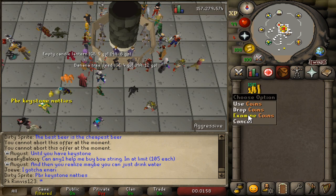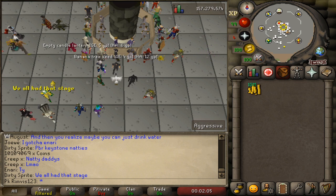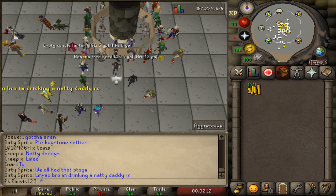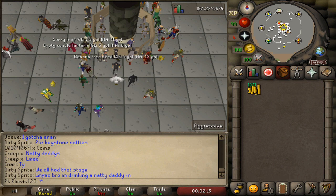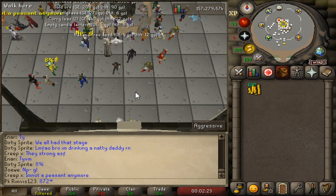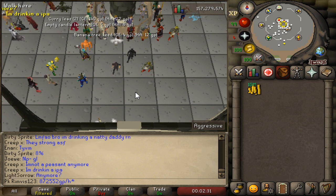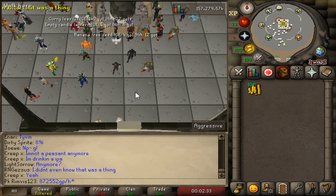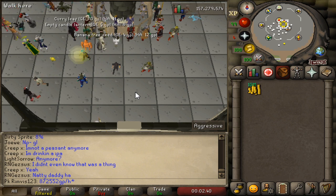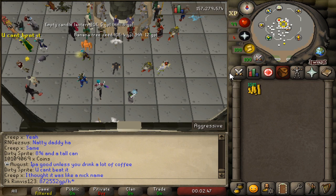Let's collect all the money and see how much we made. We made 109,069 GP in one run. Multiply that by 8 runs an hour and you can easily make 872,552 GP per hour doing this money making method. That's so insane — making 872k GP an hour with only a level 40 Ranged requirement, and we literally only spent around 100k to almost double our money.